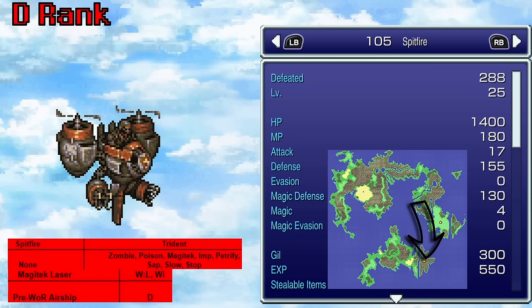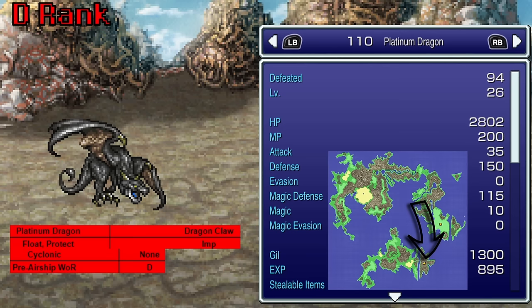Now we have the Skyfire's counterpart, the Spitfire. What does he give us? Magitek Laser — literally the same thing, and you don't even get Float off this guy. Platinum Dragon, found on the Floating Continent, gives us Cyclonic. Again — a lot of these guys give Cyclonic.